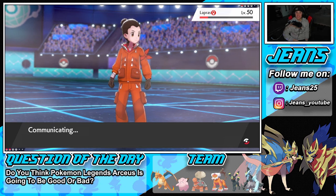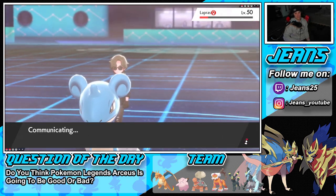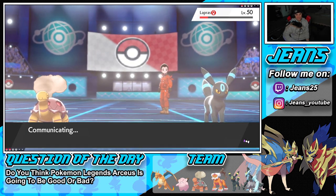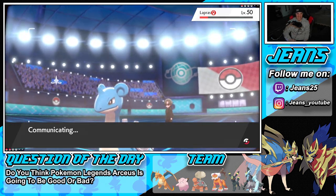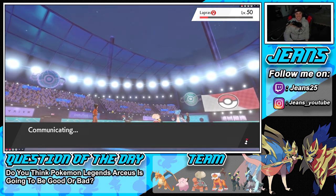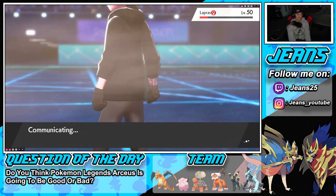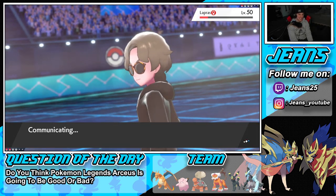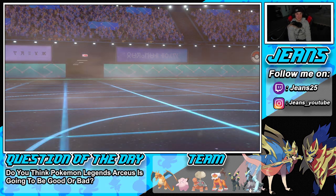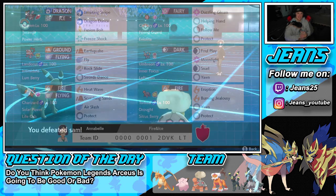We're going to grab ourselves a winning record and showcase this Kyurem-Black team to its fullest. This opponent should just concede — he's keeping Lapras alive as long as possible but there's no way he still has a shot. He takes a long time thinking, probably calculating everything, but Foul Play comes out and says goodbye to Lapras. That's a GGs and a winning record for today's video!